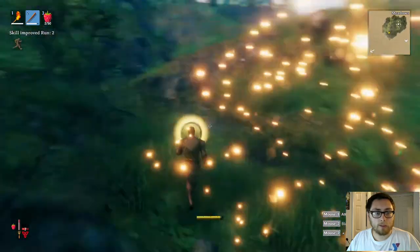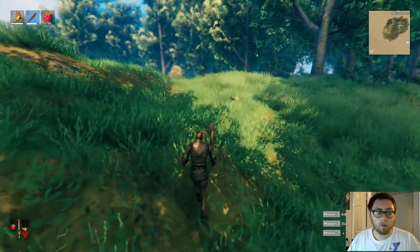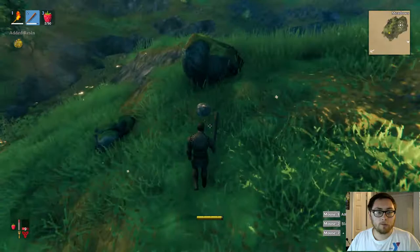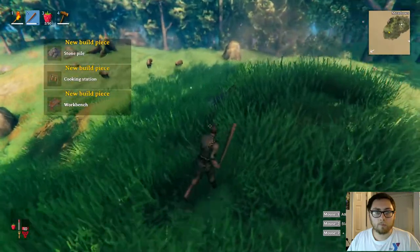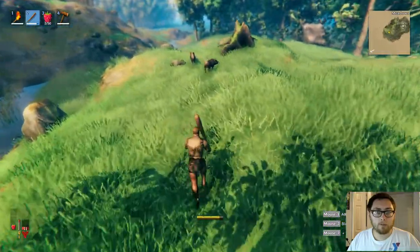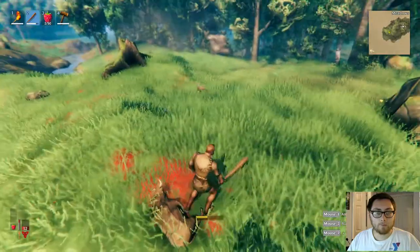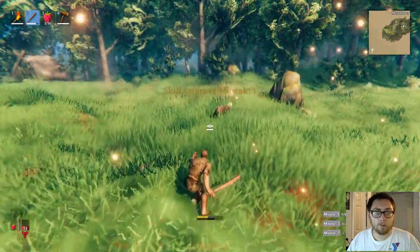You want to eat these berries. You can only eat a certain amount of them. Even though you've got slots for three food items, you need three different ones, and you'll see that little bar go down over time. You also need items to replenish the health you lose. I'm going to go ahead and kill these boars, but I've got to be careful — if they hit me too many times, I'll die. You can actually sneak in this game using the control key, just like stealth in Skyrim.